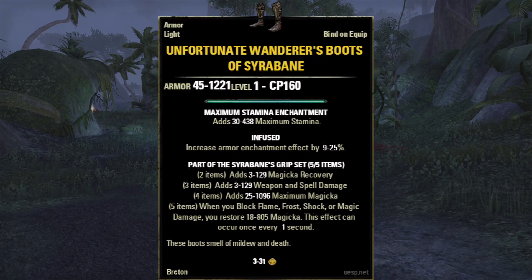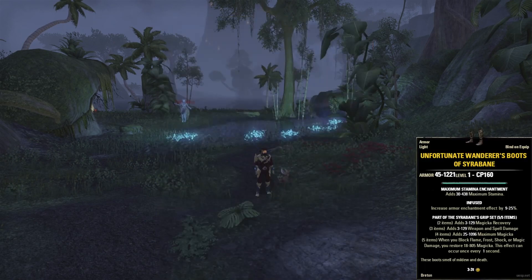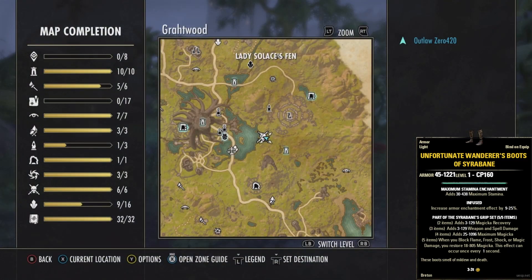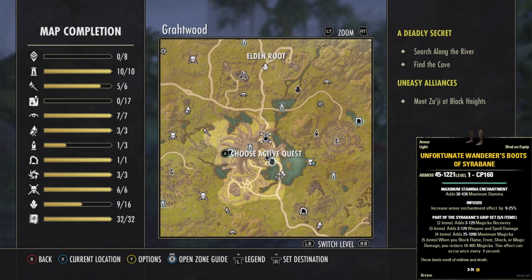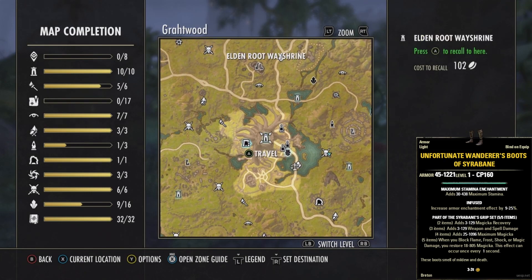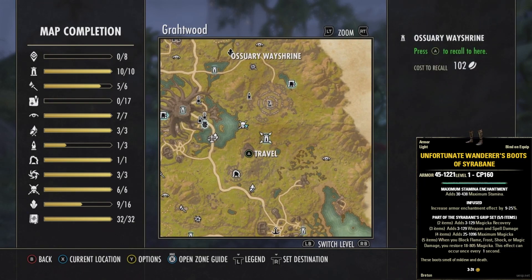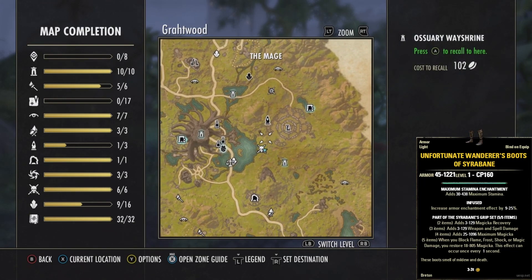Today's armor is the Unfortunate Wanderer's Boot of the Sirebine, which is part of the Sirebine Grip set. We can get this armor by defeating Lady Solace, located in Grahtwood at Lady Solace Fen. It is directly east of the Elden Root wayshrine and Elden Root itself, and west of the Ossuary wayshrine.